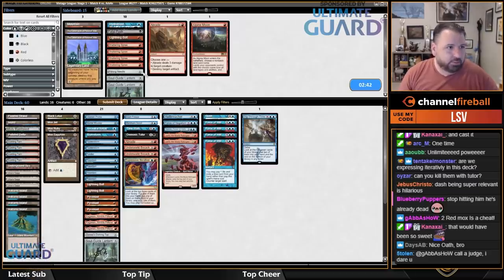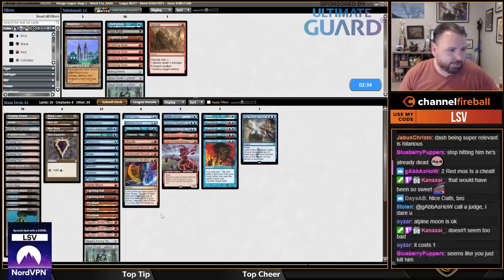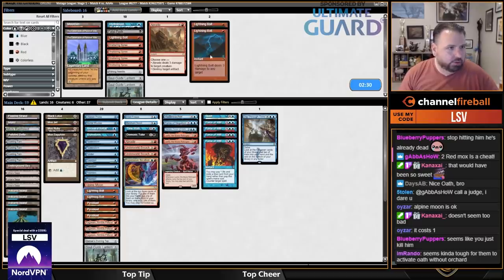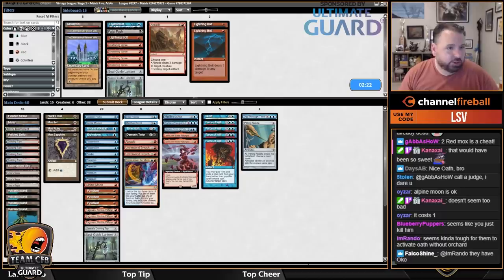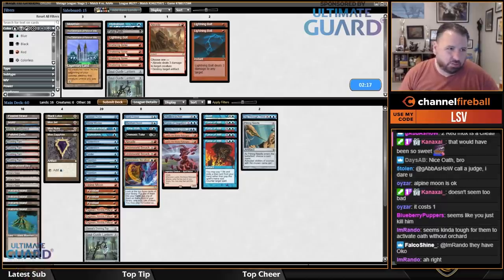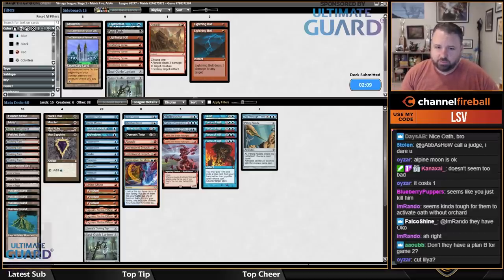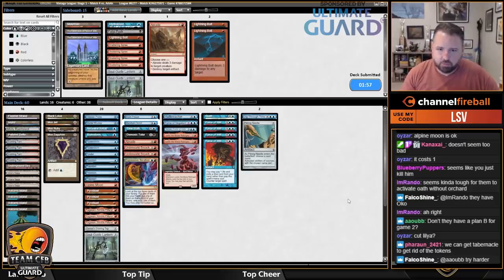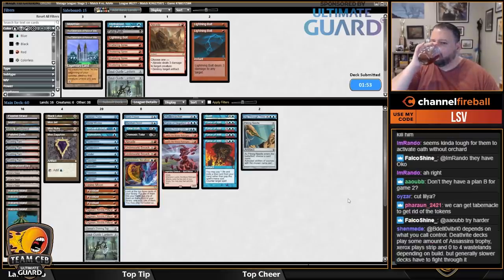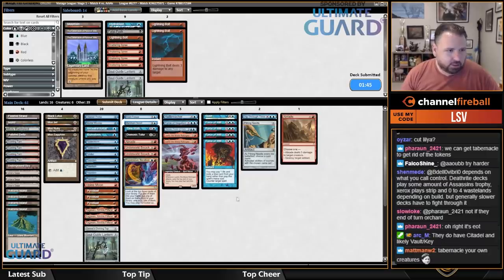Playing against Oath — Alpine Moon for Forbidden Orchard is good. I don't know — seems kind of sketchy. The problem is I just have to not play Lelia in that case. They have Oko, which can potentially activate Oath. If anything, I still think I actually want Ragavan. I don't really want Hydroblast, Fatal Push, Bolt, Shattering Spree. Soul Guide Lanterns aren't particularly good here. I'll try Alpine Moon — I don't love it but I think it's fine. I'm not going to cut Lelia.